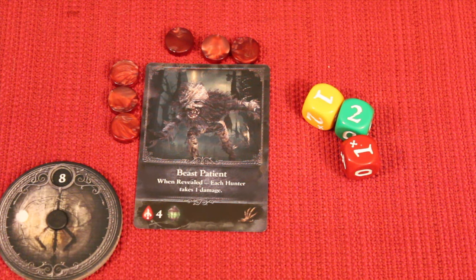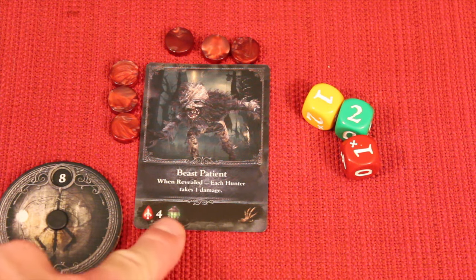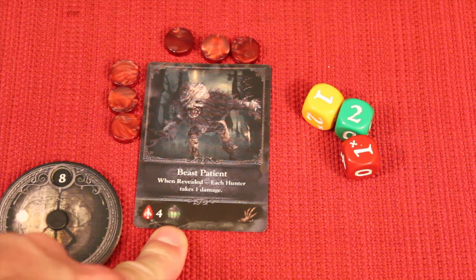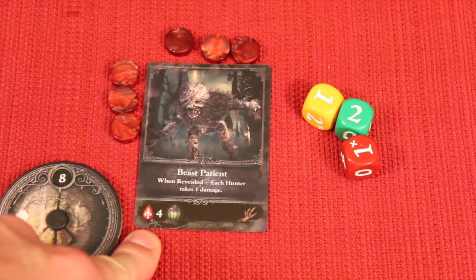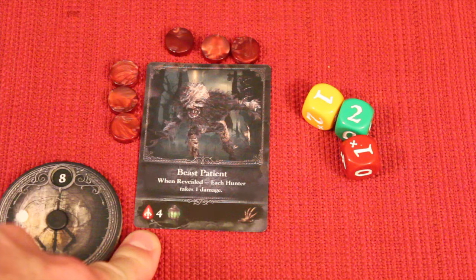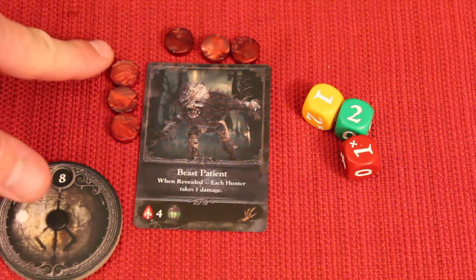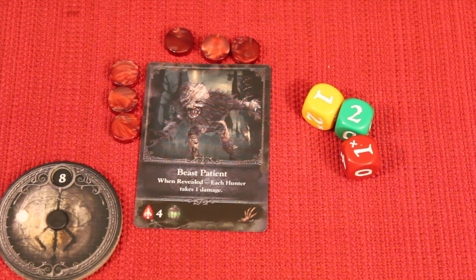At the beginning of the round, a new monster comes out. This is the Beast Patient. Depending on the lantern, it'll be green, yellow, or red — easy, medium, or hard. This one's easy, with only four blood echoes needed to kill it. When playing with four players, you add one blood echo; with five players, you add two more. In this case with five players, we have six total blood echoes. It also tells you what kind of monster it is.